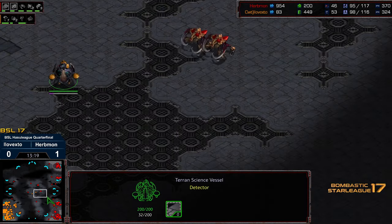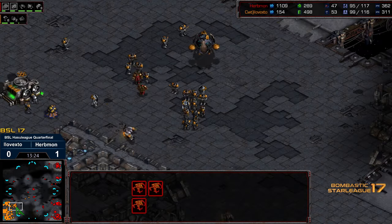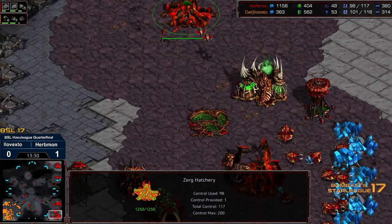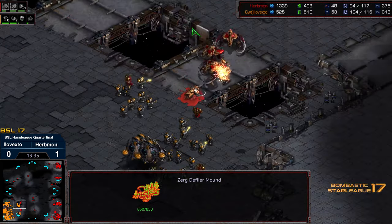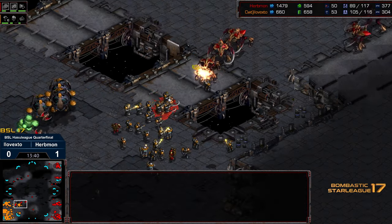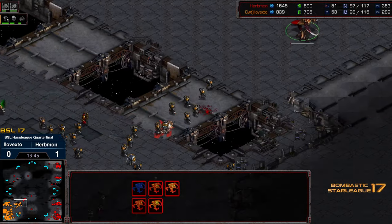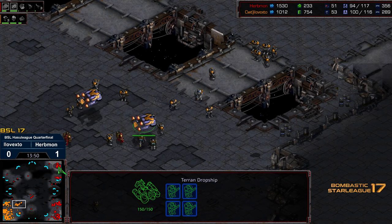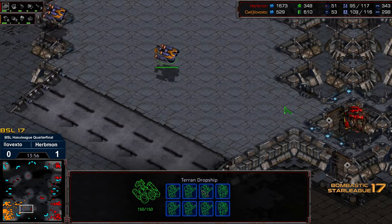He does have at least the Science Vessels up in the air and gotten an Irradiate off on one of them. The Medics have been obliterated. He's trying to move out and grab that mineral only. Erbmon fielding some additional Scourge. He has the Defiler Mound out. This is where things can shift - the bridges start working in Terran's favor a little bit, you can plug it up. But some Scourge able to find their way around away from the army and get some solid kills. We have some dropships up and the game can shift very, very rapidly with some sneaky dropships.